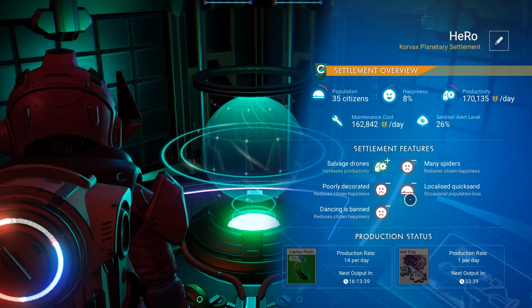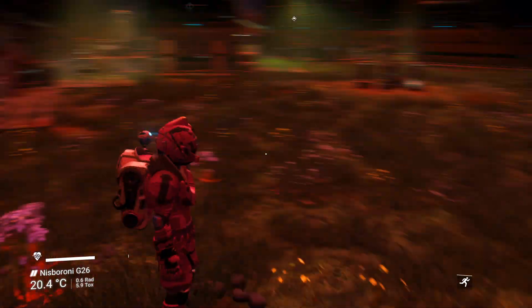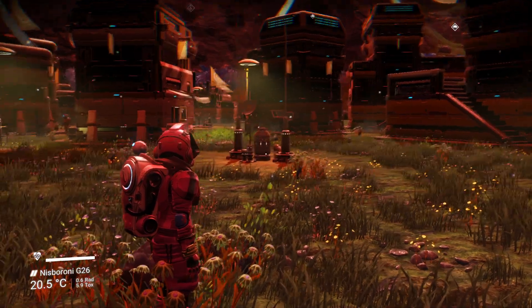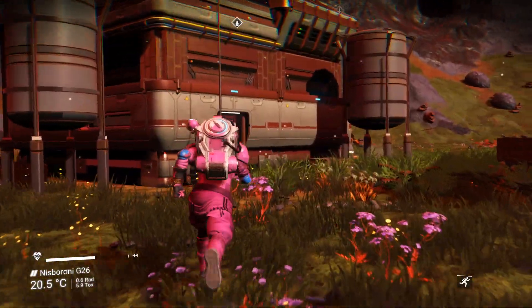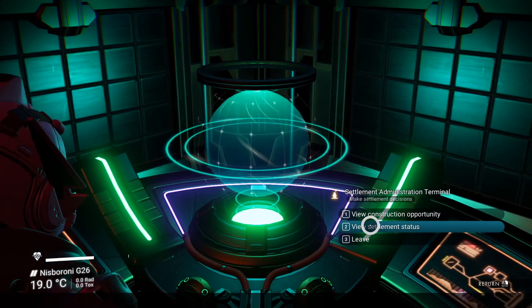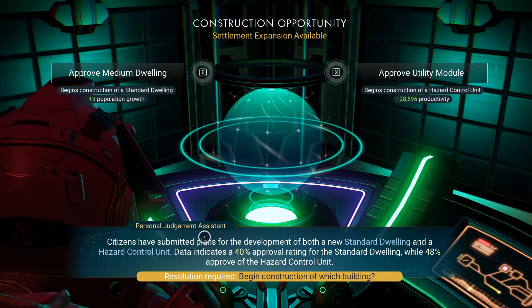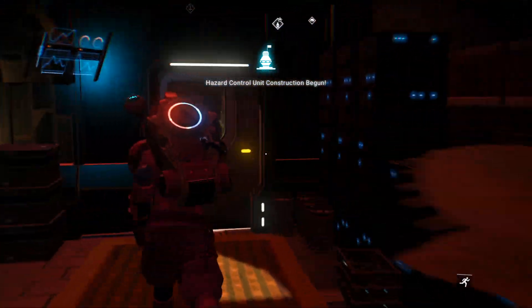You can manage your settlement and see all the status and stats, including the production you receive every day. Why build a city? It gives you money every day and items at a very high rate. This settlement is C-class and we upgraded it to A-class — I've never seen A-class before, so we should get a lot of rewards. The more you build, the more happiness increases, and the more rewards you get.